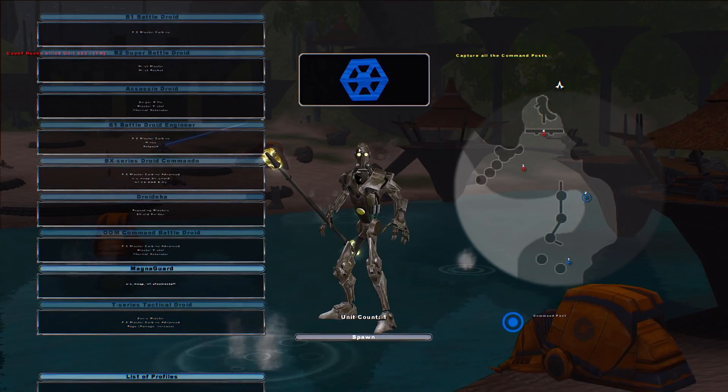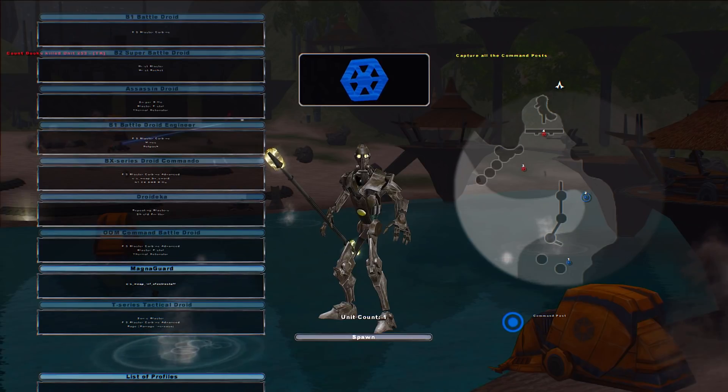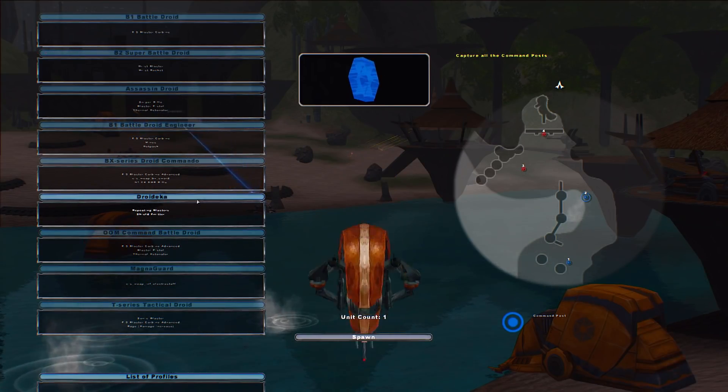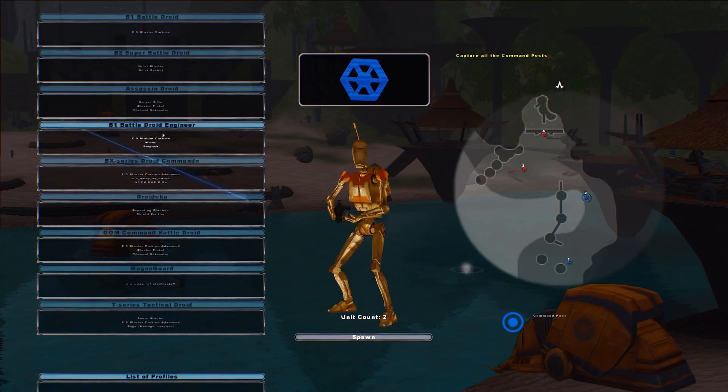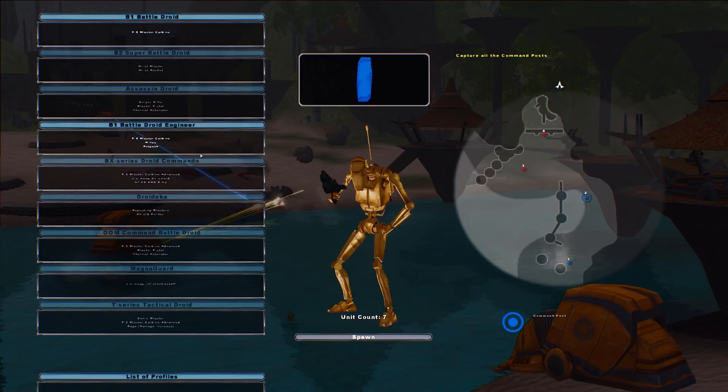On the CIS side we've got tactical droids, Magna Guards which are new I believe. These guys are a ton of fun — they look pretty creepy honestly, kind of like a horror version of a Magna Guard. We got commander battle droids, droidekas, droid commandos, engineers, assassin droids, still love the super model, and some basic battle droids.